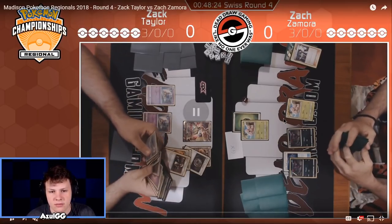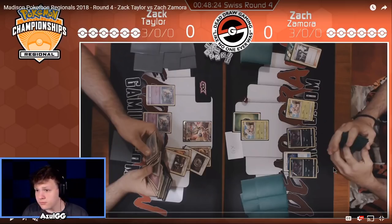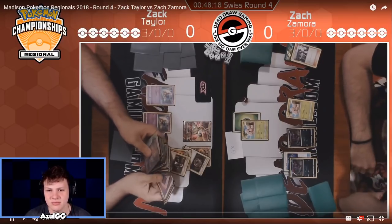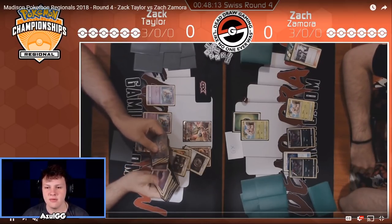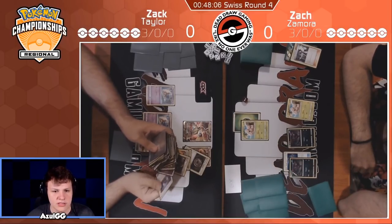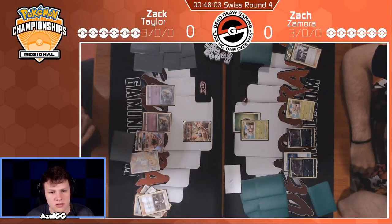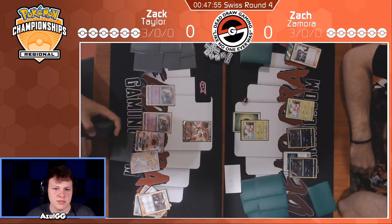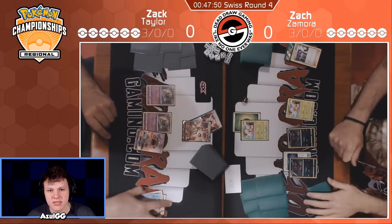I almost feel like the Choice Band should have been on the active, though. He just drew one Fighting off the Sycamore — unsure if he's going to be able to find more basic energy. You definitely want to set this up for a 2-shot. Right now he's doing 40 damage; 70 damage should be enough to set up a 2-shot from a Zorark or an Egg later in the game. We see Treasure plus Ultra Ball from our Ultra Necrozma player. He gets an Inkay and Lele for Lily, so he's setting up decently on his side as well. Beast Energy on the active — pretty solid.